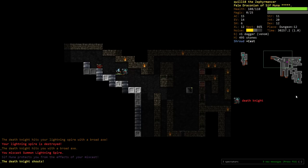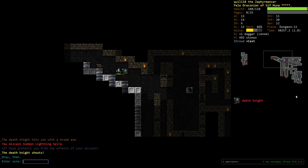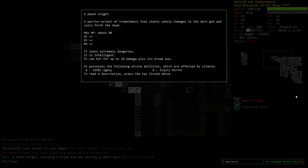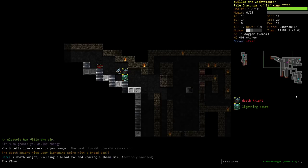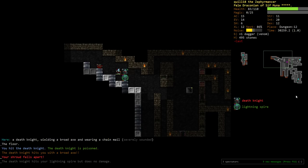What the... RNGesus most definitely does not please. Question — are you vulnerable to poison? You are. So I'm just going to try to stab you. He did get poisoned. Good.